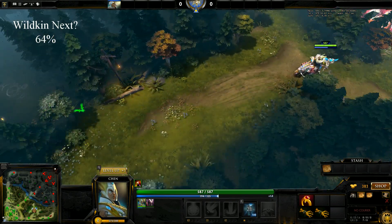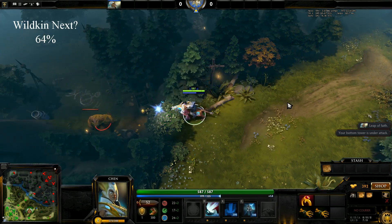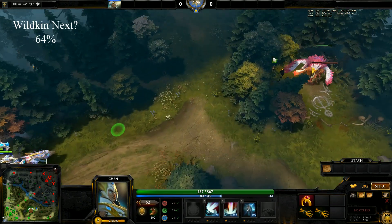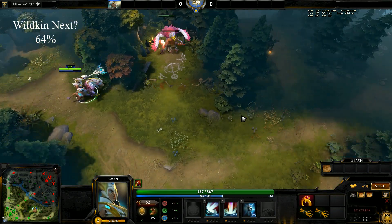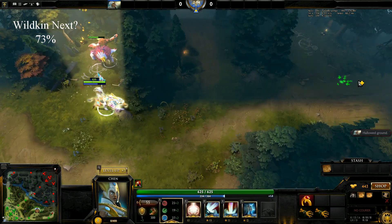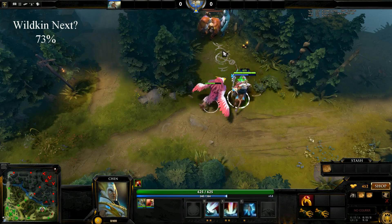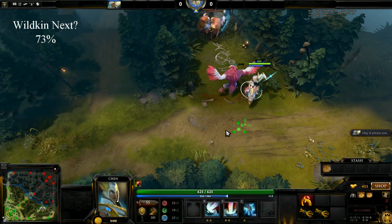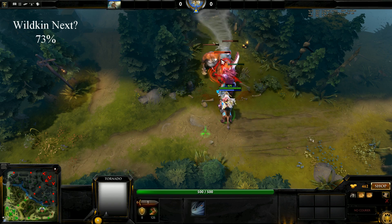Notice I can't clear this camp and also stack the cliff camp in time. Wildkins have enough mana to use two tornadoes, so feel free to use the first one to clear a camp.